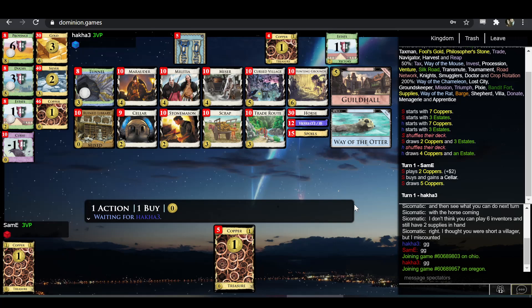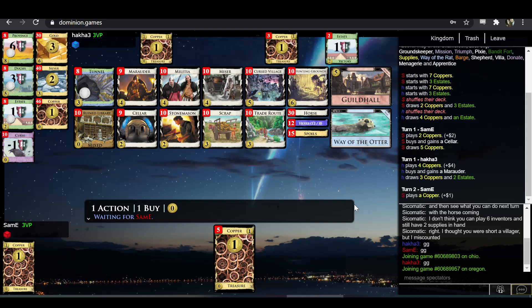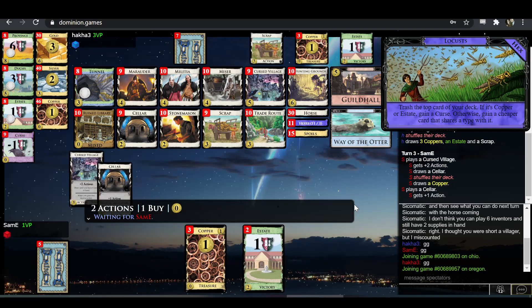Marauder might be worth it. If you don't do the Cursed Village-Miser thing, you could also just play with Guildhall. What about Marauder and Guildhall, and then maybe adding Cellars and Tunnels? Let's see what they're doing.